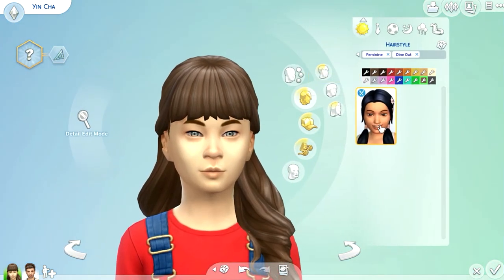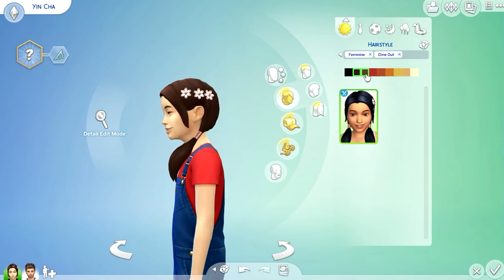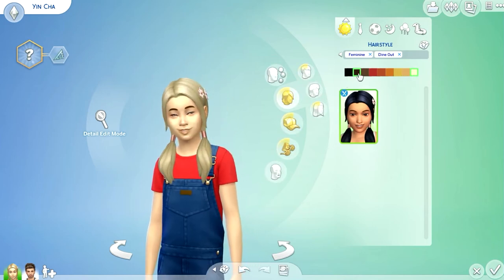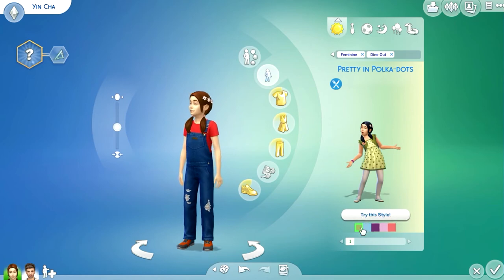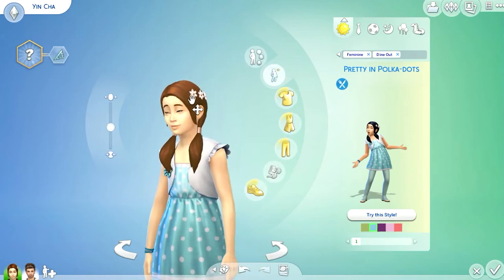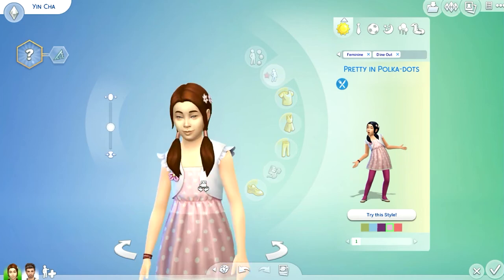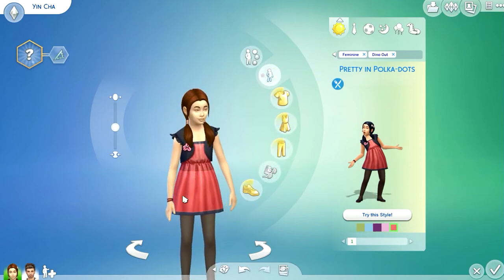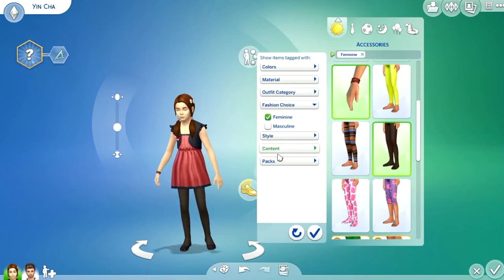Now let's turn her back to a child. There's only one hairstyle for little girls, and it's really cute — it has flowers on her head. The hair color changes but the flower accessory stays the same color. For outfits, there's only one styled look for little girls. It's very cute — the flower on her dress matches the flower on her head. I like it a lot. There are no shoes or accessories for little girls either.